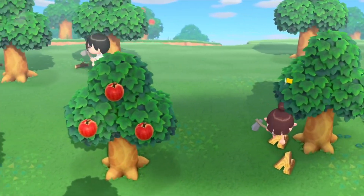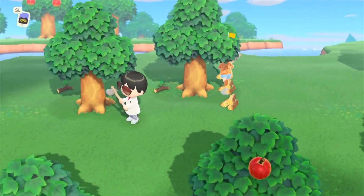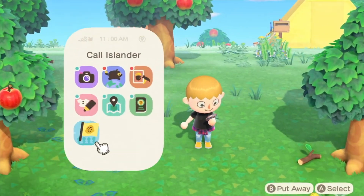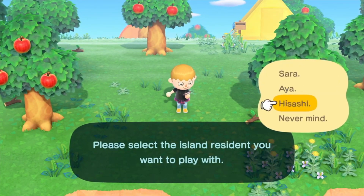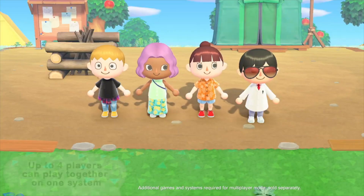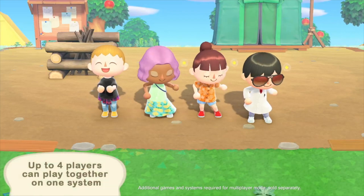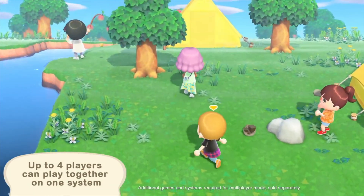However, the most recent footage we got of Animal Crossing New Horizons actually showed us that this was updated. In two scenes we were able to see four players sharing the screen together. The first scene showed the familiar view from the treehouse when a player first called the others over — all of them were in the plaza area ready to get exploring. The second scene was much more interesting.